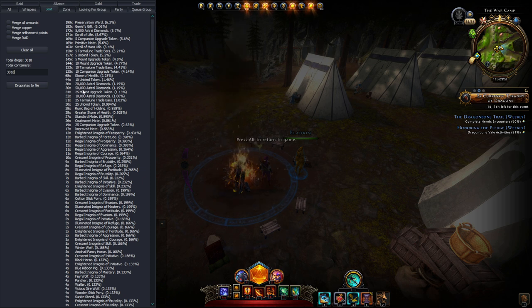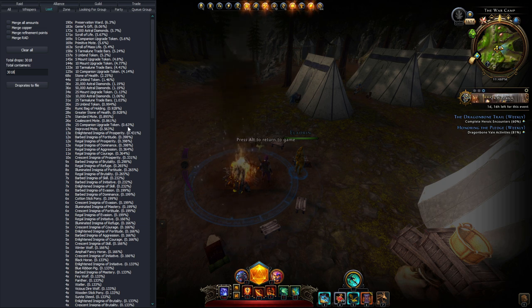Looking at astral diamonds — these are normal astral diamonds, not rough. It seems the 20,000 and 50,000 have approximately the same drop rate, and the 10,000 is also in about the same neighborhood. It's just the 5,000 that drops a lot more frequently. For mount upgrade tokens we have 5, 10, and 25 spread logically. Companion upgrade tokens: 5, 10, and 25 at 0.63%. And the runic bag of holding is also very nice to get at 0.98%.